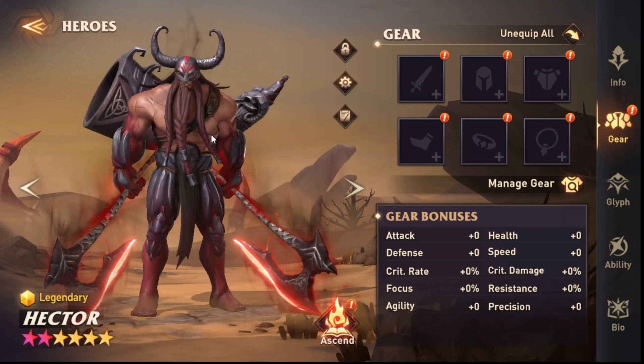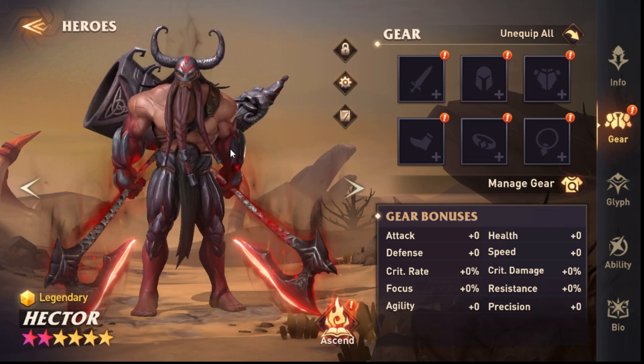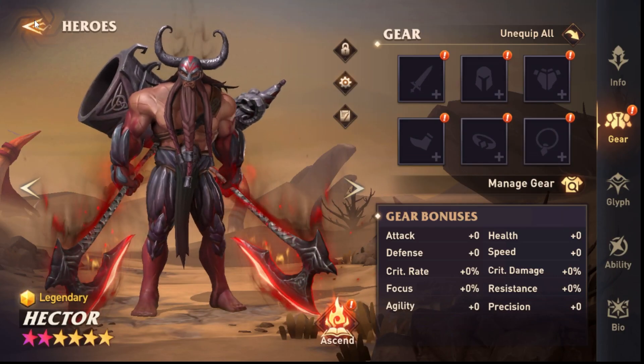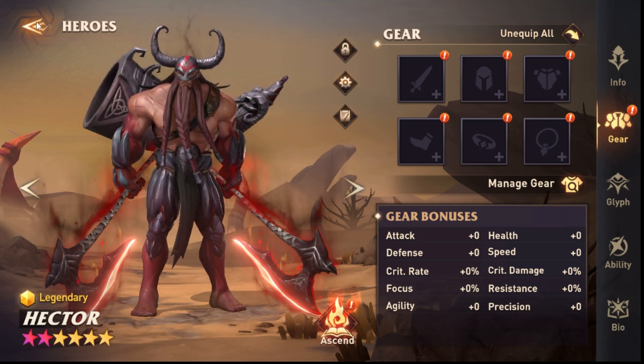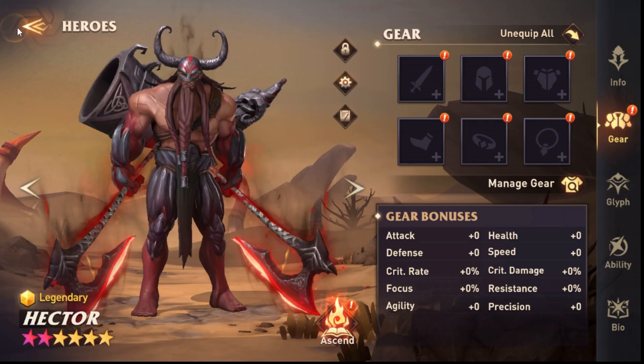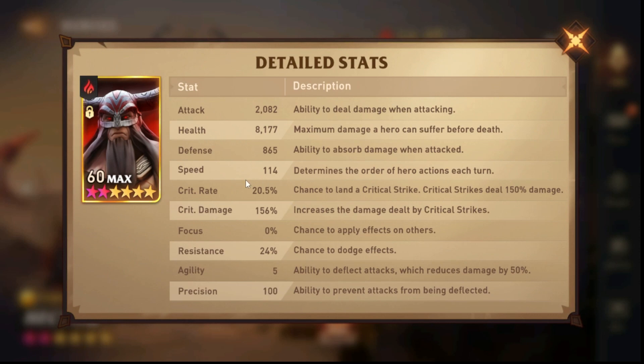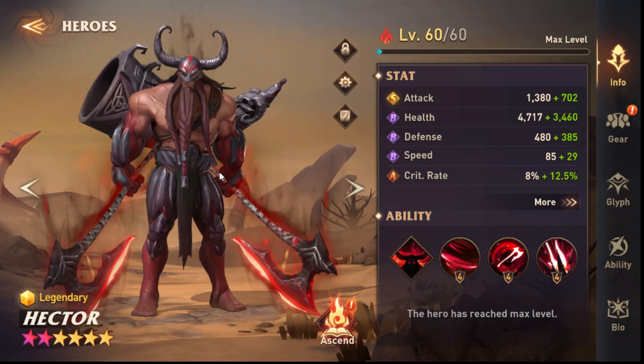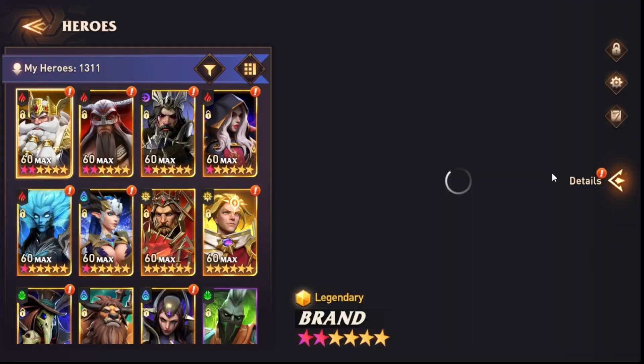Obviously you want a little speed on your damage dealer pieces, but don't force it. If you have crit damage + crit rate + speed, great — but if not, it's not that important because you can have a speed set. There isn't a lot of content needing insane speed like 160-170. The max is around 146 — and any hero that is fully glyphed starts at 114 speed, so you only need about 26 more speed, which is not hard to find.